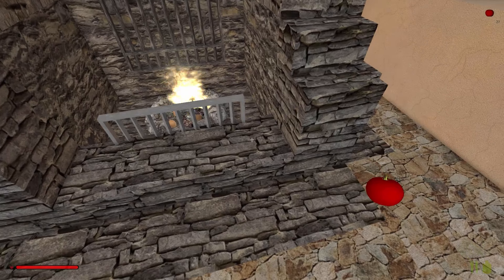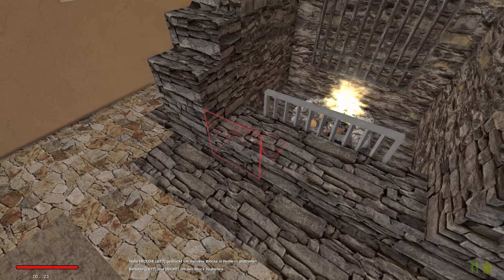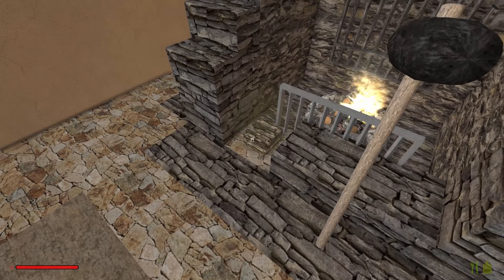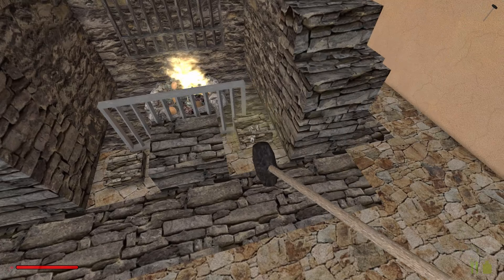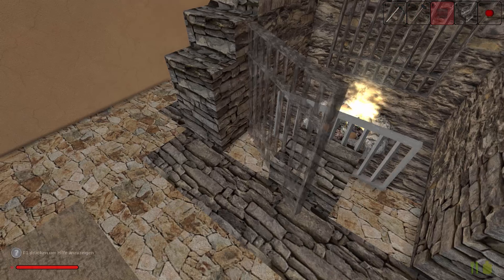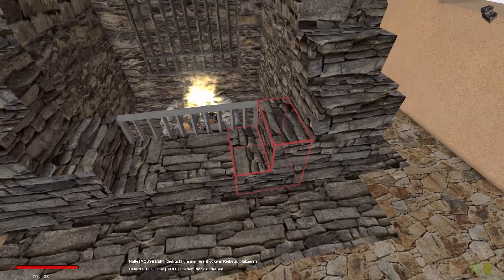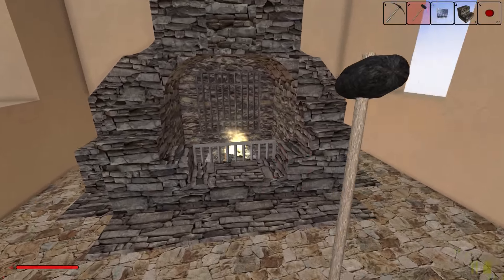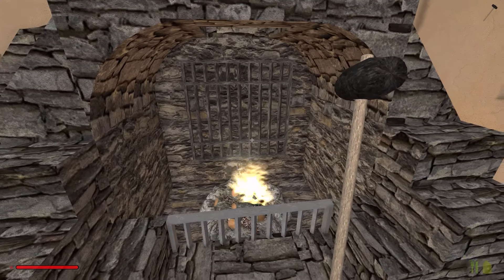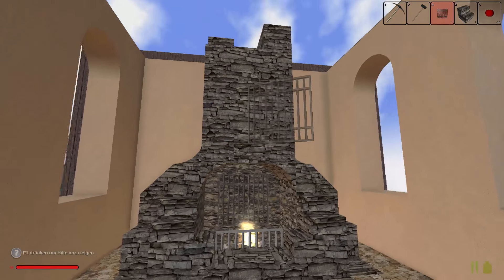Das ist schon cool — ich habe nur zwei gemacht. Das hier, wenn wir das hier hinmachen würden, wäre auch cool. Guck mal, wenn wir das hier so an die Wand ranmachen würden — da soll schon die Steinoptik bleiben. Das können wir so lassen auf jeden Fall. Und hier brauchen wir kleine Gitter — nicht so riesen übergülte Dinger. Das gefällt mir ja schon mal ganz gut so. Dann lassen wir das erstmal so.